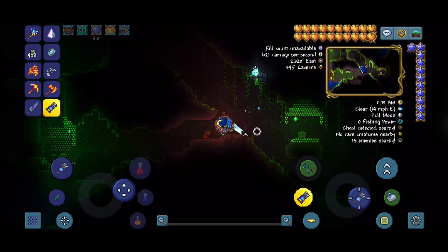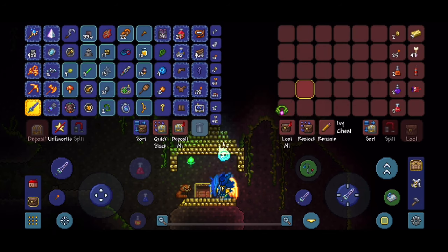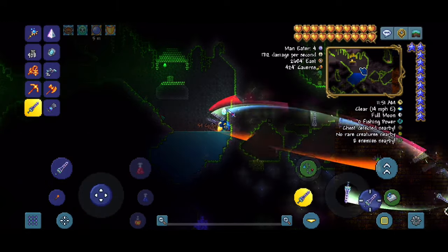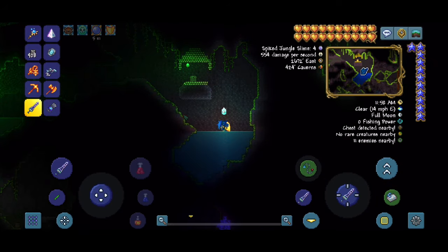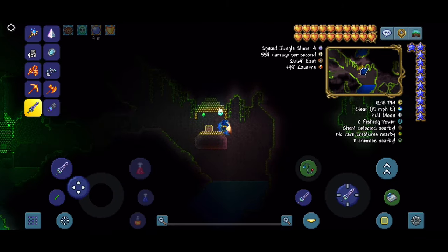The best part is just right over here — there is another jungle shrine right here, and this one has the Anklet of the Wind! You can reload the seed and get as many as you want. The coordinates are 2672 East and 424 Caverns, and you can see it on the minimap — it's not too far underground.